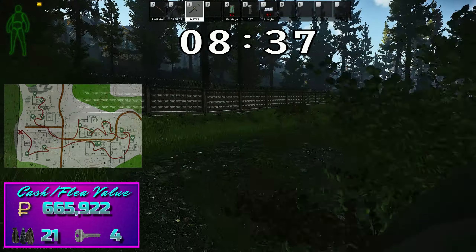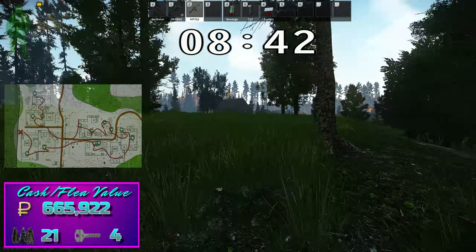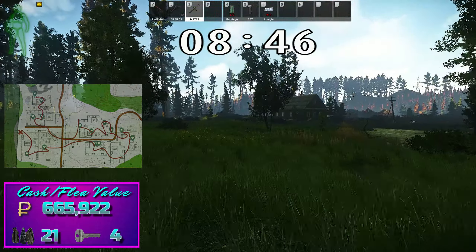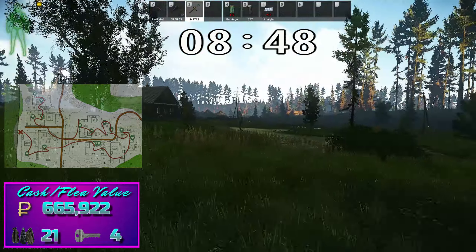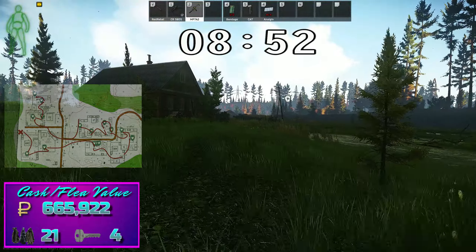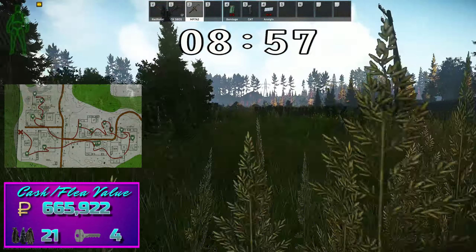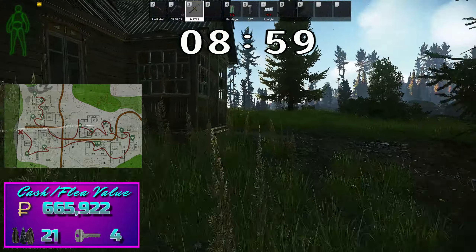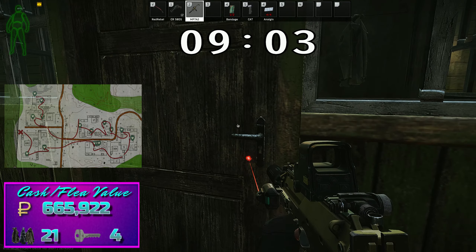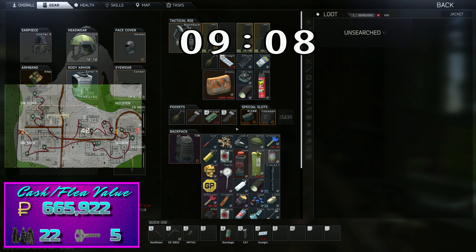We're going to now rotate towards what's called Junk House. There is an additional jacket in Junk House along with some extra spawns for cash value. We're about a minute and a half away from extract at this point including the loot time in Junk House. You can see this is a really fast run provided you get a good spawn point. You have about a 50% — maybe a little higher — chance to spawn on the west end of the map in Shoreline, which is the end that this village is on, so the same loop works regardless of which part of the village you start in.